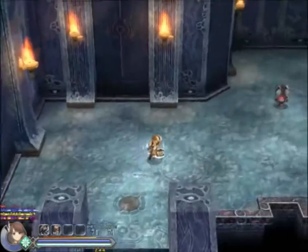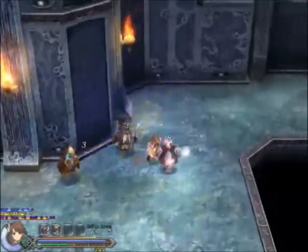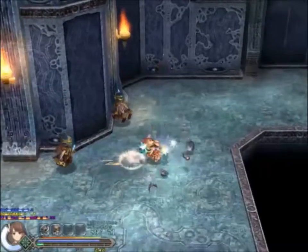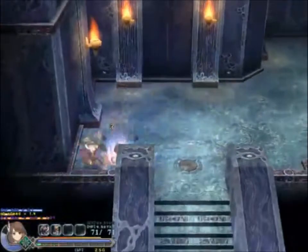In the other game, you get fireball first — whirlwind's the second skill. But here they're like, yeah, take the movement one first. Okay, let's boost it up.